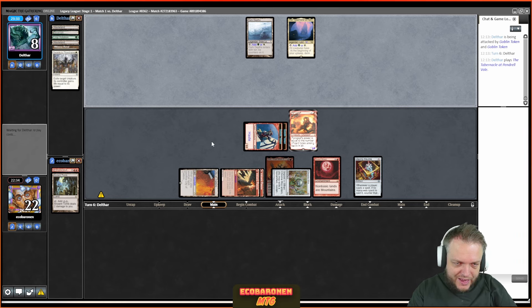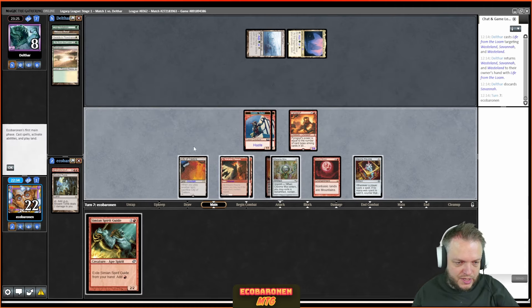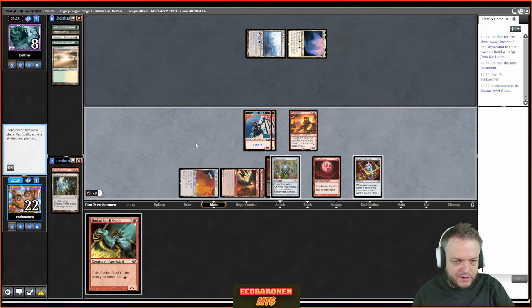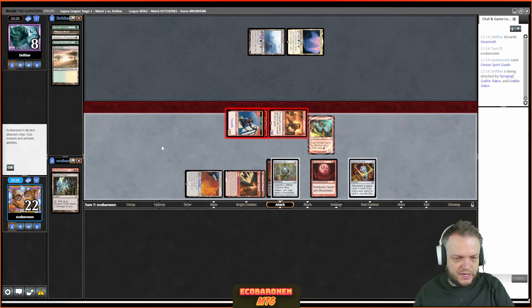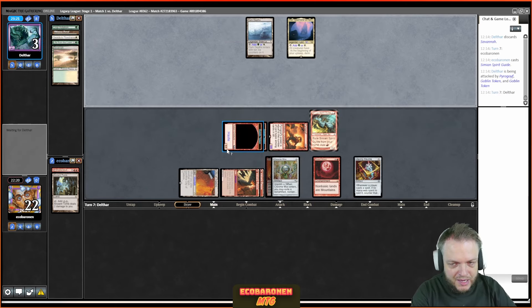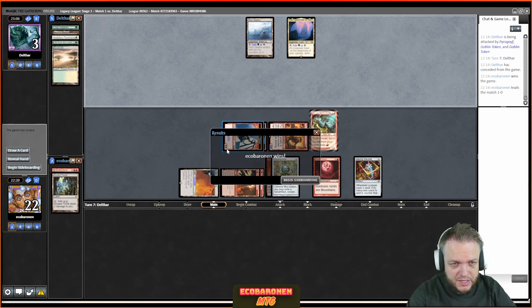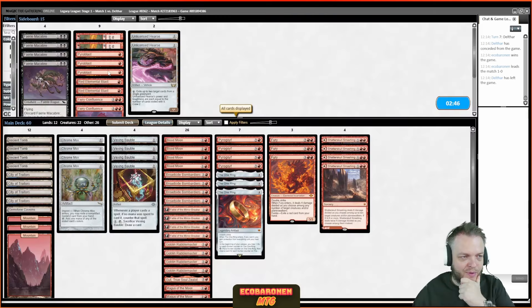Tabernacle is now essentially a Naya land. Life from the Loam getting back some stuff. The opponent is looking to take five more damage — here's a Spirit Guide. Attack for five rather than six since I think it's better to shut off Mox Diamonds my opponent may have drawn. My opponent needs Swords to Plowshares, a land, and Bazaar to get a 20/20, block the Spirit Guide, and go to one — but they couldn't find it. Vexing Bauble doesn't do much on the draw.